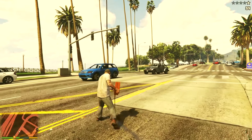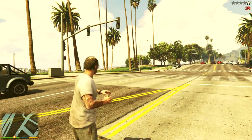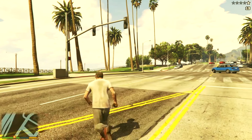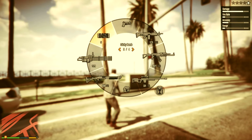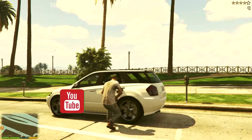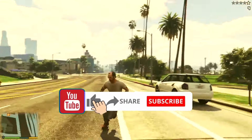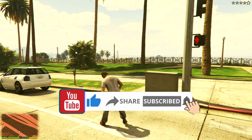For faster weapon switching, you can tap L1 instead of holding it. And there you have it folks, a comprehensive guide on how to change weapons in GTA 5 on the PS4 using your DualShock controller. If you found this video helpful, don't forget to give it a thumbs up, subscribe to our channel for more gaming content, and hit the notification bell to stay updated.